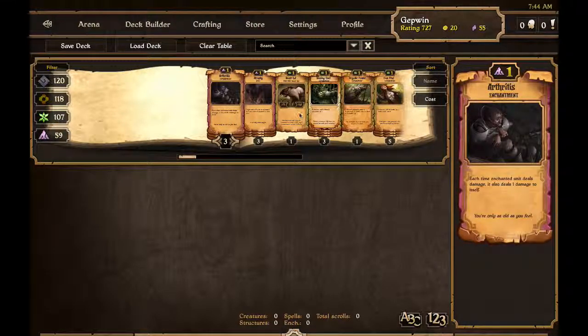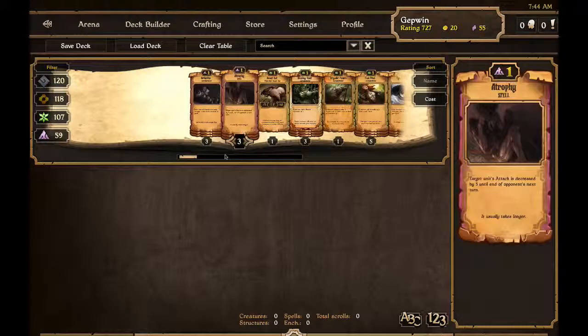These mixed decks are a little difficult to do, because you have to deal with two different kinds of energy. It means you can't get anything too expensive until quite late in the game, unless you have a bunch of totems or something. They don't have totems for decay, and I don't have good synergy with decay and green, unfortunately.